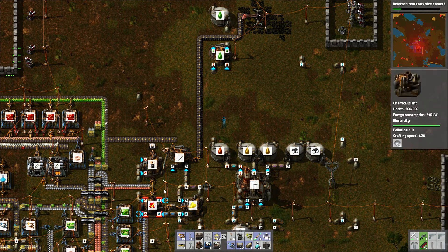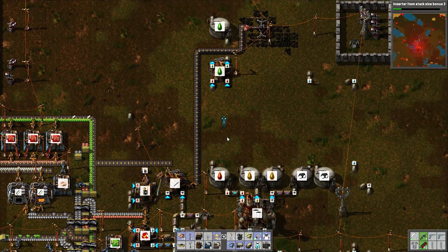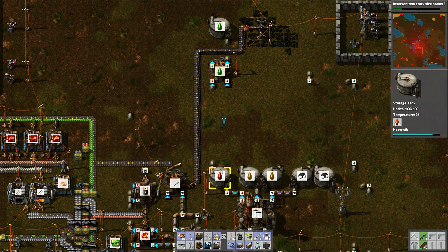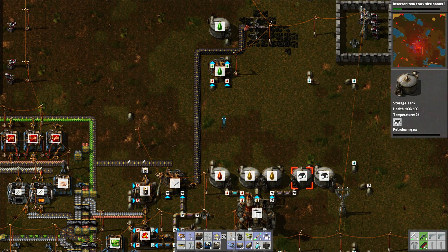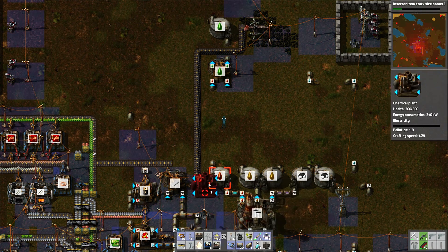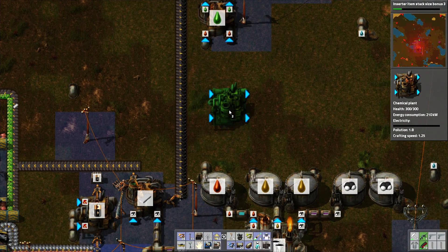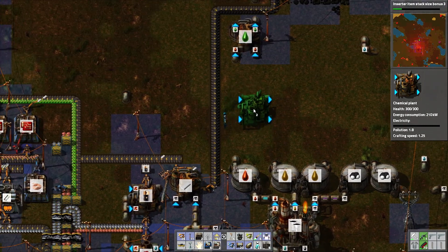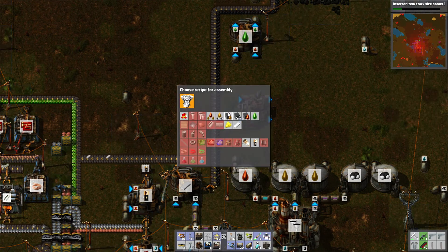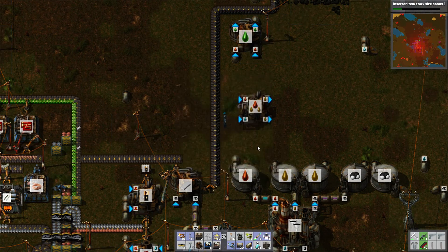I went ahead and just let my build queue complete off-camera. There was no reason to watch that spin. That way we can just jump right into this oil processing and cracking these down into more useful petroleum gas.